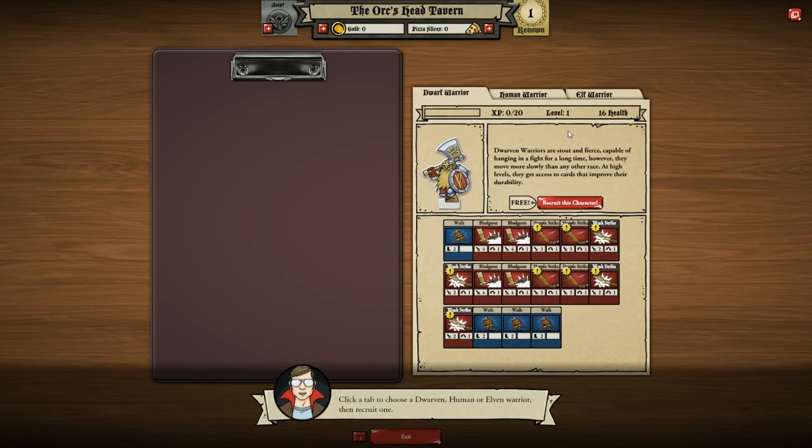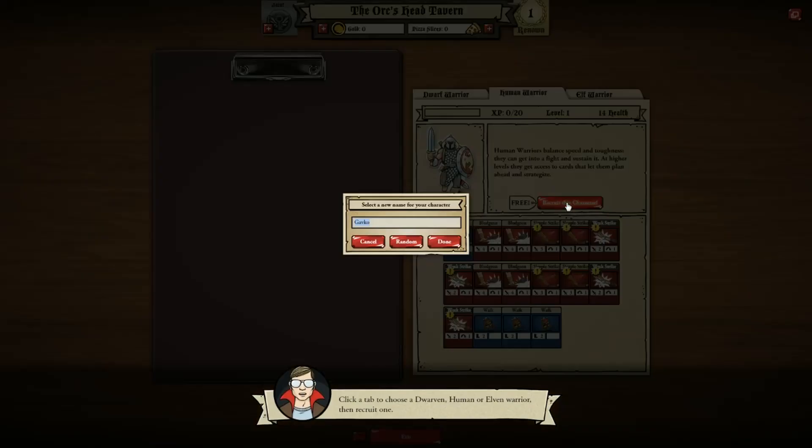Okay, so let's have a little look at them. Dwarven warriors are stout and fierce, capable of hanging in a fight for a long time. However, they move more slowly than any other race. At high levels they get access to cards that improve their durability. Human warriors balance speed and toughness - get into a fight and sustain it. At high levels they get access to cards that let them plan ahead and strategize. Elves are the most mobile, but not as tough. At high levels they get cards with more movement options - so basically fast but sort of weak. Let's go for a well-rounded human warrior.